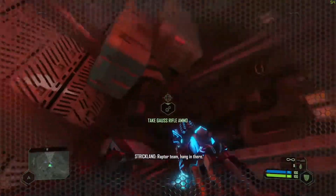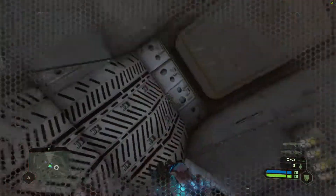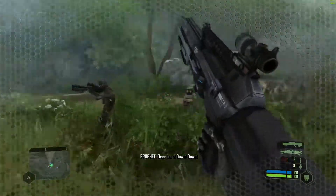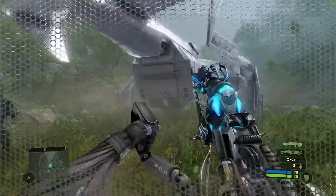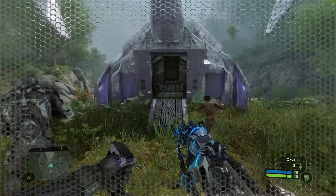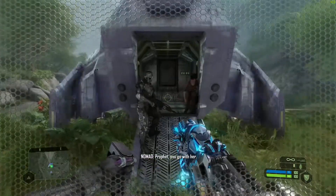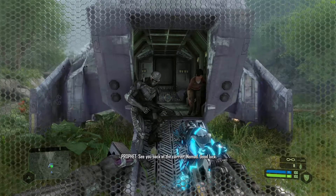You'll see tornadoes in the background — that's from the temperature difference caused by that extremely cold sphere expanding out and freezing everything, conflicting with the natural climate and causing tornadoes everywhere. It's a really cool effect. The tornadoes don't look quite as good as the ones in Just Cause 4, which had actual physics, but that game didn't come out in 2007.